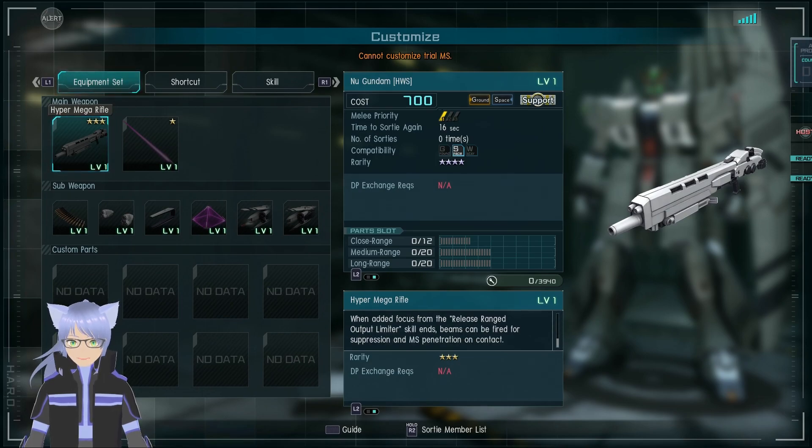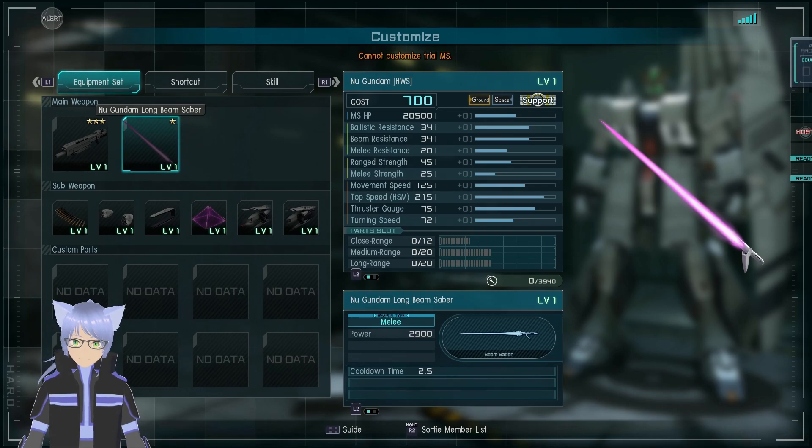When added focus from the release, the range output limiter skill ends so beams can be fired from suppression. MS penetration on contact — first would be five-shot burst, then charge, then second charge would be beam penetration. New Gundam long beam saber — that's pretty good damage for support.